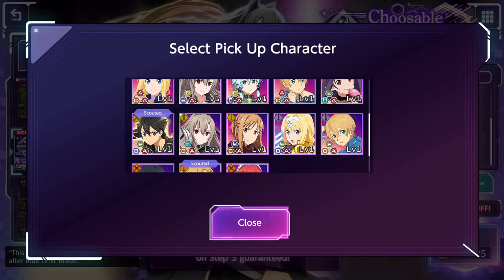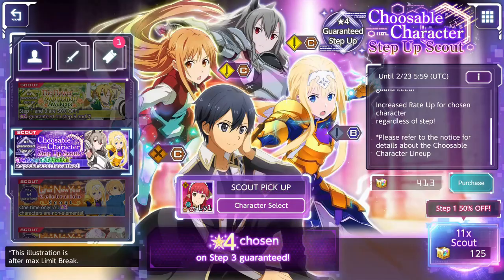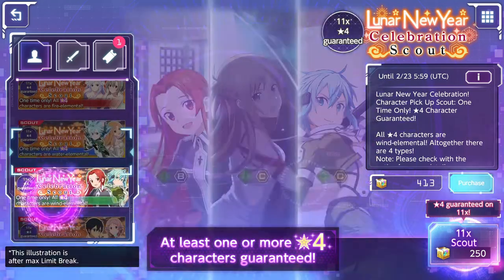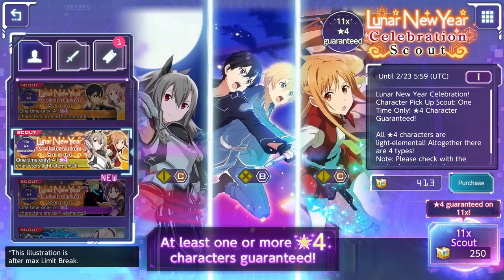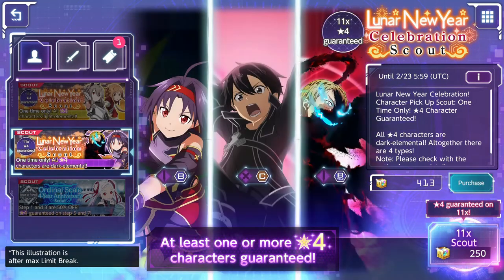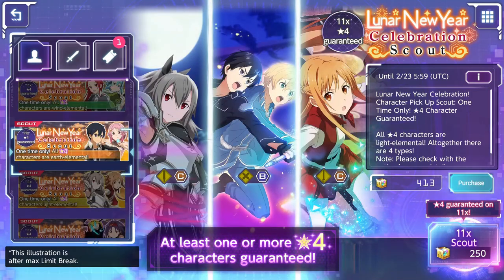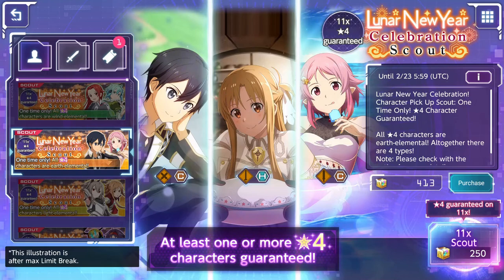Then we have the Lunar New Year banners - those are guaranteed 4-stars for every pool that you do, but it is one time only. I suggest you do the Light one since you have units from the pickable 4-stars here, and also the Earth one seems to be very, very good since we have Earth Administrator Kirito and Earth Delegate Asuna as very good choices.